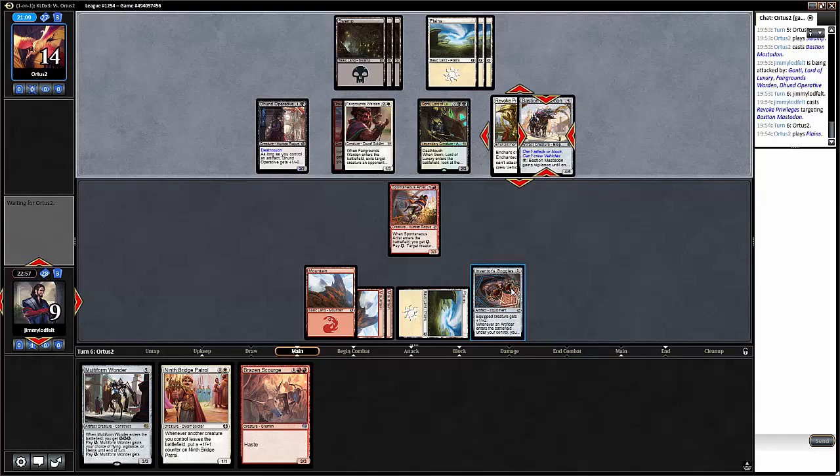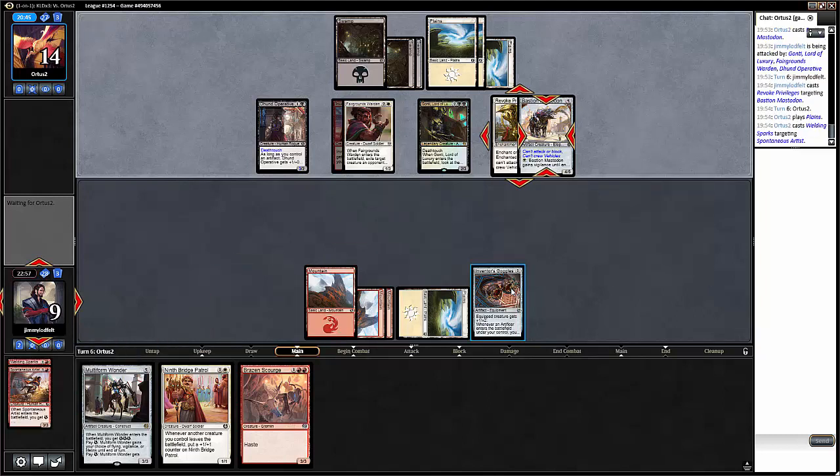If he goes Master Trinketeer, that would be good — white-black can do that and it's a really good archetype. This could also just be Revoke, attack for six. We're pretty dead if he has that. An expel, welding sparks. What could we draw? If we draw a land we can play Brazen Scourge and Ninth Bridge Patrol, or play Multiform Wanderer, but then we show them Multiform Wanderer.